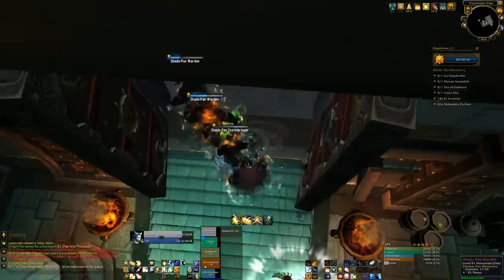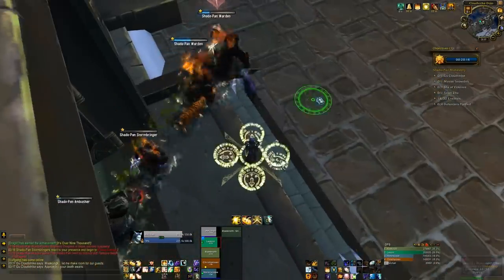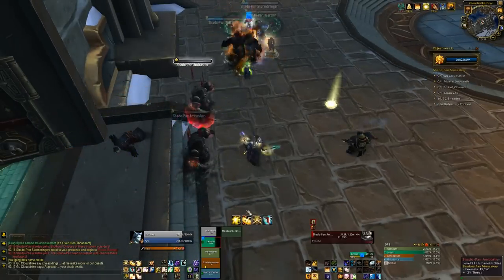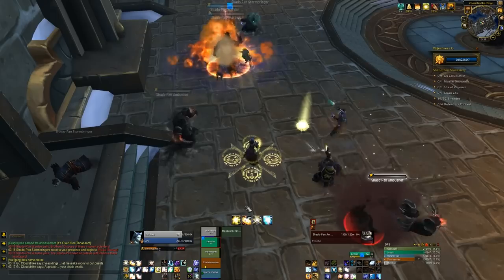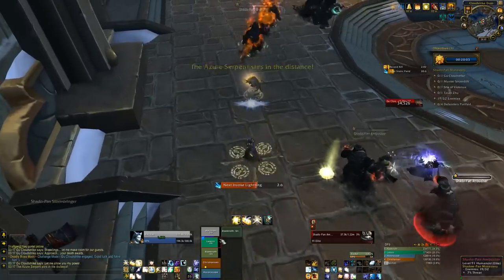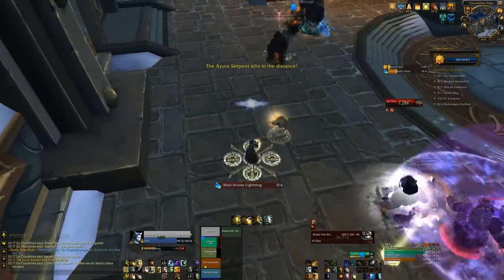They also do a stun on the tank — I got stunned this time, which was a bit unusual. But we pull them into the boss room so we can get ready to fight the boss right away. You don't have to do this, it's just a little bit of a time saver. We finish them off while we pull the boss.